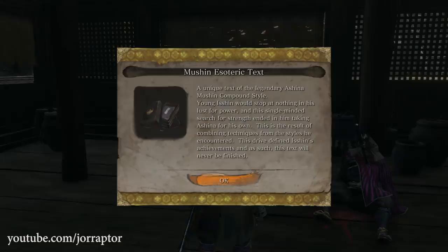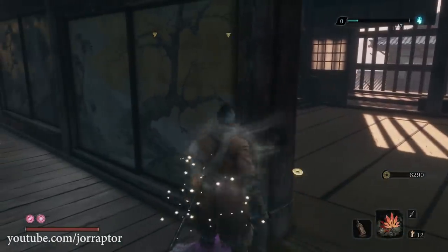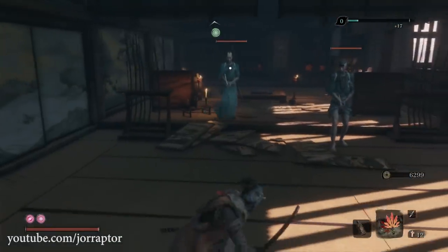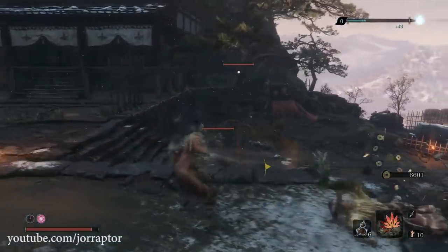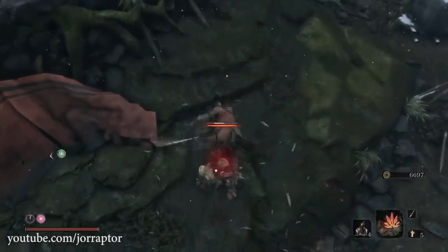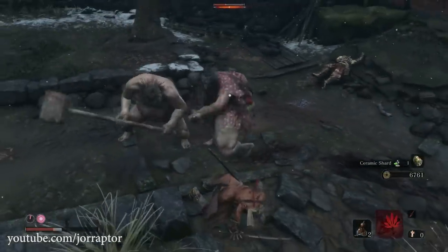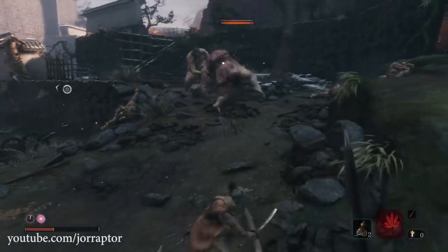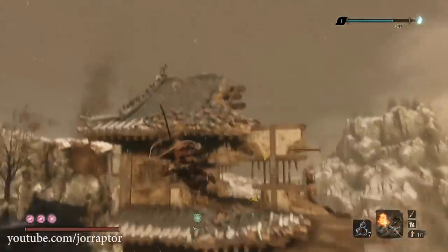One of the notable final skills is Shadow Rush from the Shinobi Arts line. It lets you charge up an attack and rush to the enemy to deal posture damage — the longer you charge, the further you travel — then jump onto the target for additional attacks. The jump costs two spirit emblems, not the charge itself. It one-shots many early enemies with a cool acrobatic move, though if you have no emblems or only one left, you skip the jump.